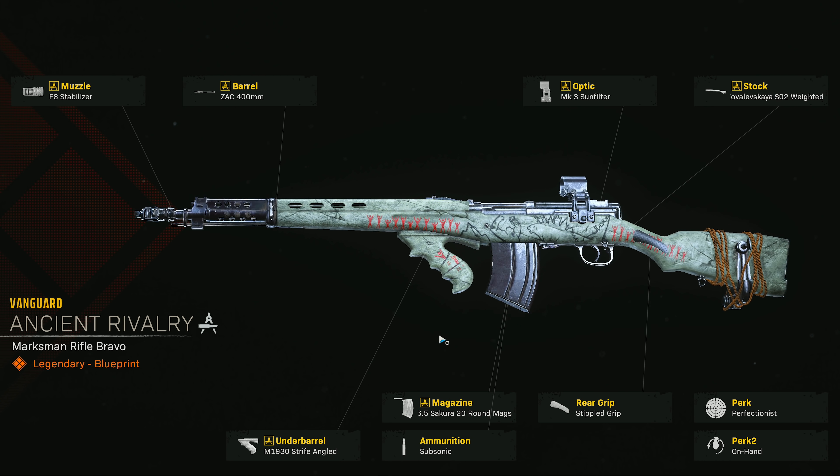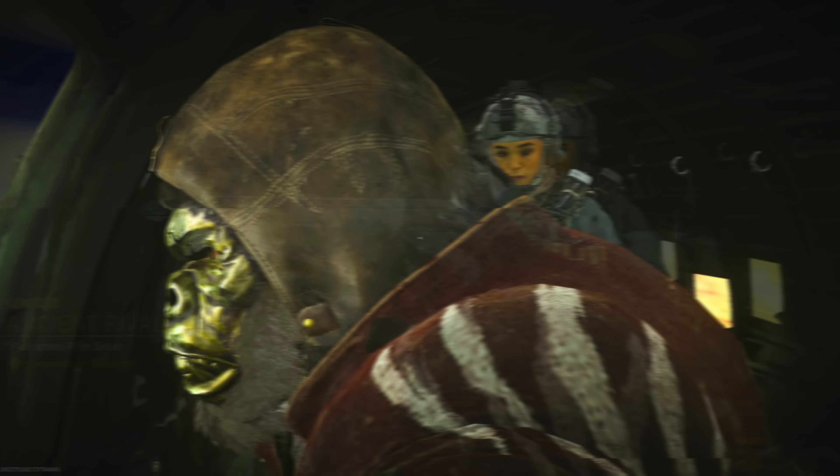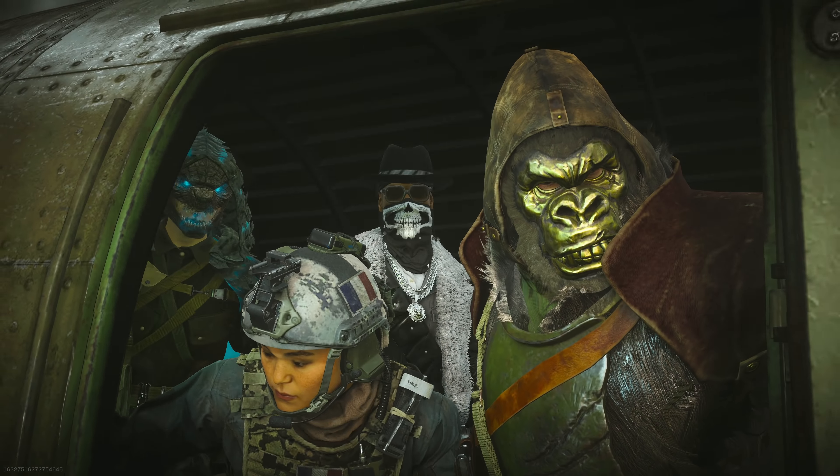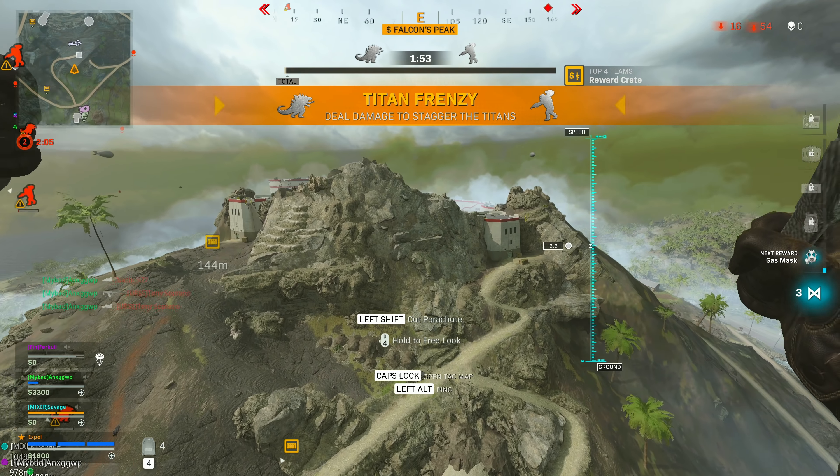You get these cool calling cards and stuff like that. We also get this weapon skin for completing all of the Operation Monarch missions. Once we finish all that, we hop into the game. That's the most important thing — let's get into the game and let's see how it actually is.